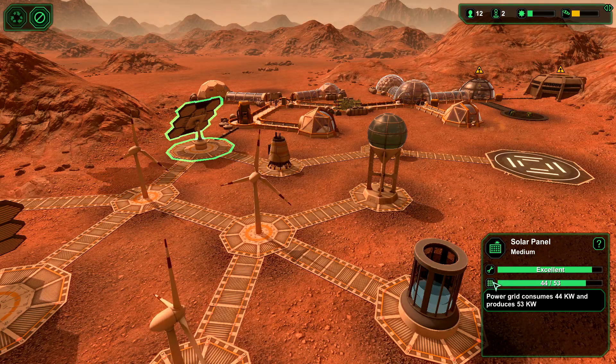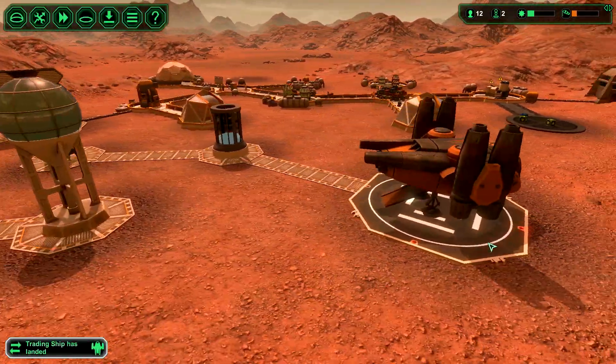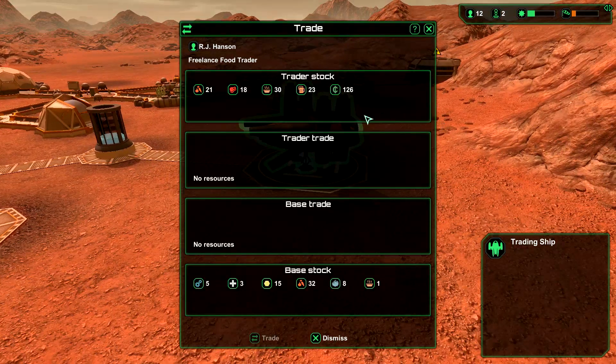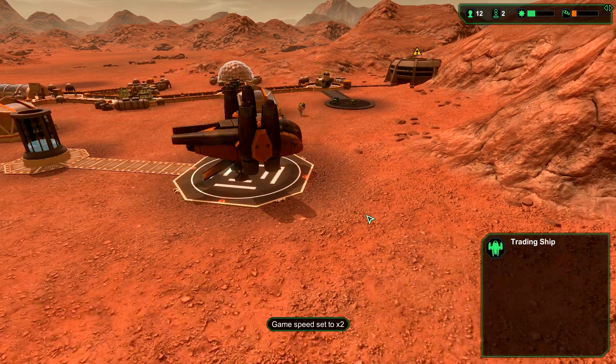A trading ship has landed! Let's slow things down. A freelance food trader — their stock has vegetables, meats, meal, alcoholic drink, and coins. We have a lot of vegetables already. I wish he had metal. Nothing I really want right now, so we're just gonna go ahead and dismiss him. Sorry buddy.